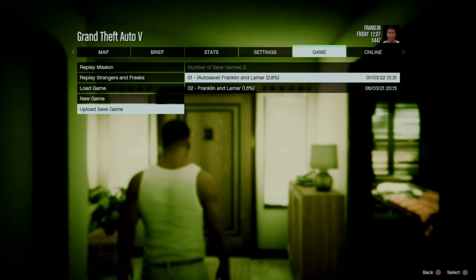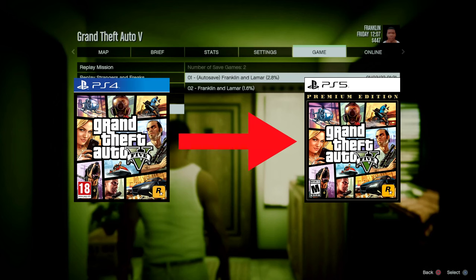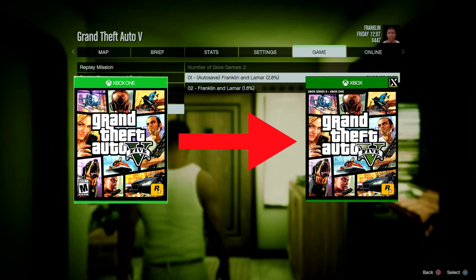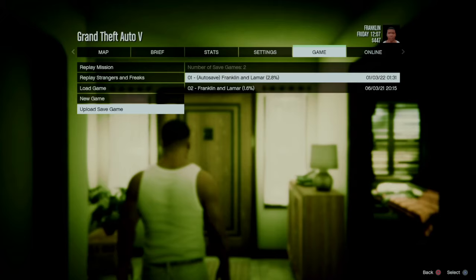Before you upload the save data, there are a few things I want to mention. Firstly, you can transfer your data to the same family console or the other family console, meaning you can transfer from PS4 to PS5, PS4 to Series X and S, Xbox One to PS5, and Xbox One to Xbox Series S and X. Secondly, this is a one-time migration, so you have to be careful which save data you choose, as once you do this on the PS5 or the Series X, there's no going back.